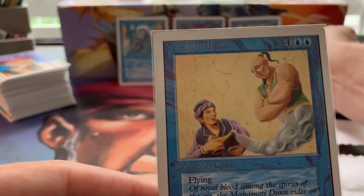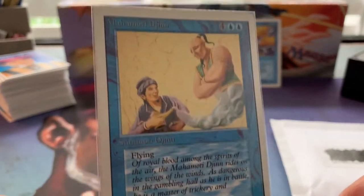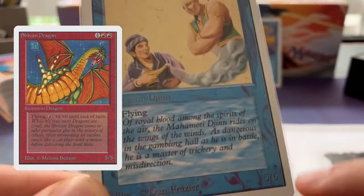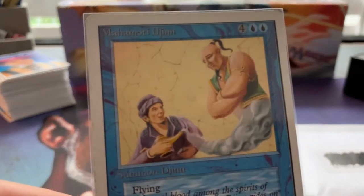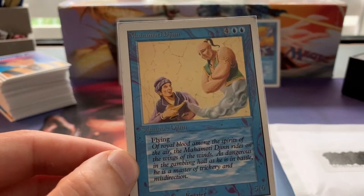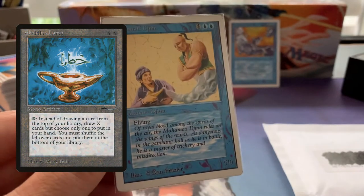The last card I want to show you is the Mahamoti Djinn — two blue and four to cast for a five-six flyer. This creature wins out over the Shivan Dragon. Of course the Shivan can be pumped with red mana, but just looking at the base power and toughness, Mahamoti Djinn is stronger. It's truly a strong Djinn. It's funny that you've got this big Djinn and it doesn't grant wishes — flavor-wise there should have been some wishing ability, but I'm happy they didn't. I like it as a vanilla creature.